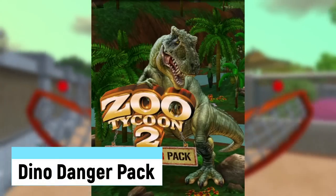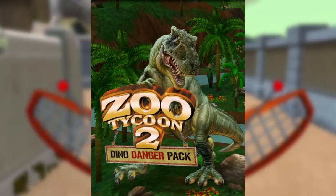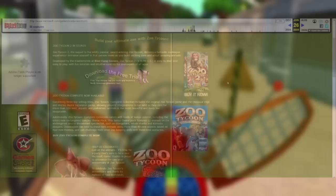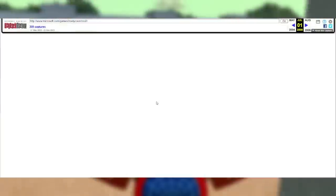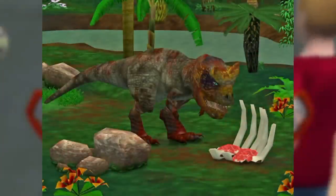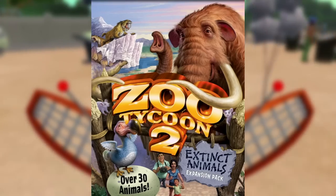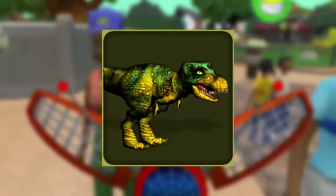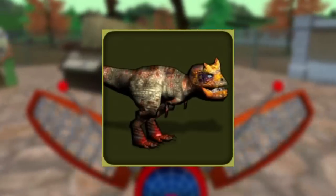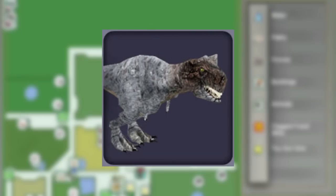The Dino Danger Pack is another easily forgotten release from the second game. It was released sometime in July 2006 via the website and could only be bought by credit card for five dollars. The game includes new items and four deadly dinos, which was sort of a teaser to Extinct Animals: Diracoceratops, Carnotaurus, Triceratops, and the T-Rex. There was also a scenario included which had no prize. The designs would later be changed to match the other dinos in Extinct Animals.